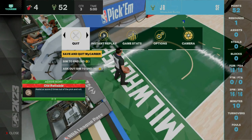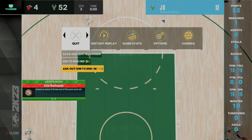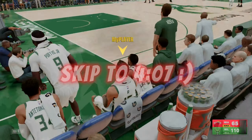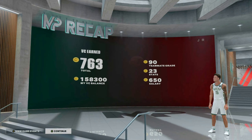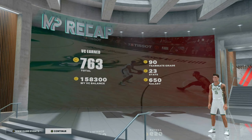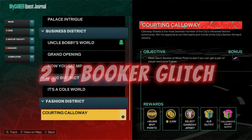At the start of the third quarter, make sure that you are up by 25 — which is extremely easy to do. Once the third quarter starts and you're up by 25, you are able to dash out with DC. You will then get your MyCareer salary. With a max contract, you can get a thousand VC each time that you do this glitch.